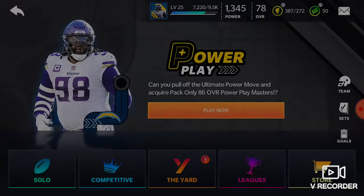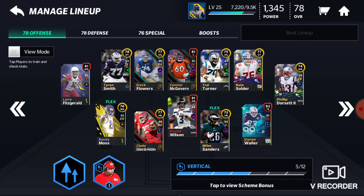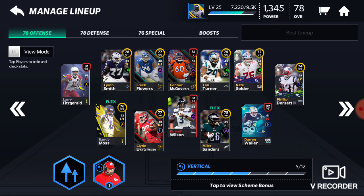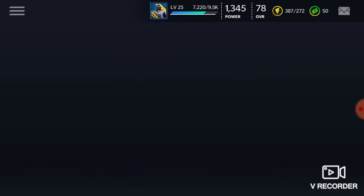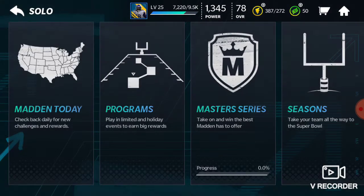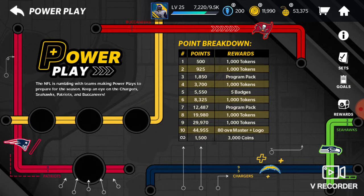As you can see, I'm a 78 overall right now. I've been playing for a while and I've got a lot of players — I even got Linval Joseph. That's exactly what we're going to be talking about today: how I got 53,000 plus hype points only from camping. That's how I got my 80 overall master.